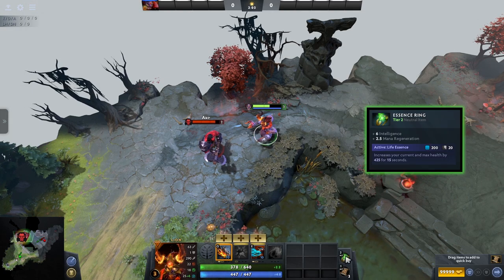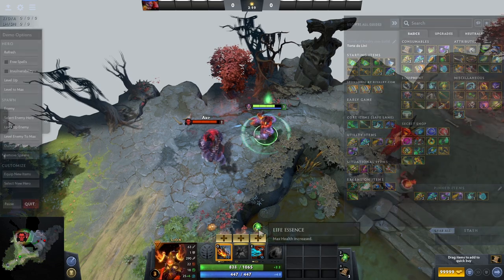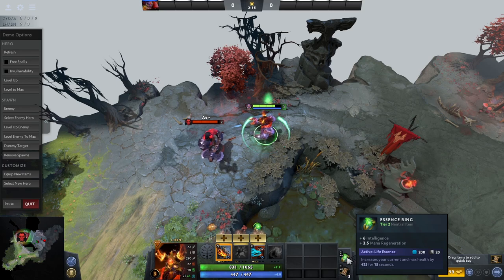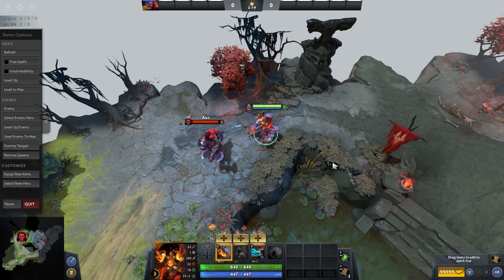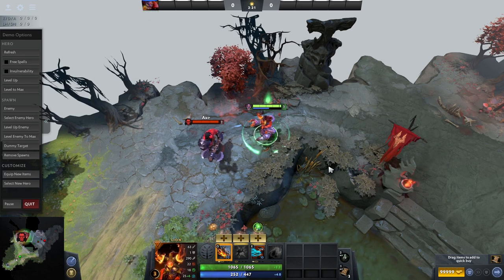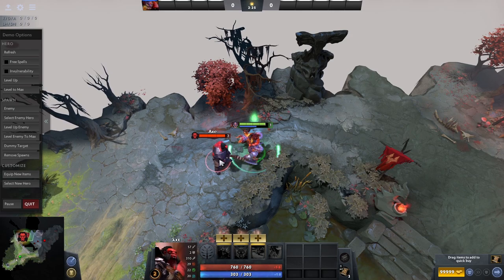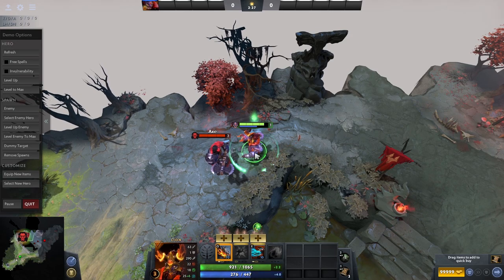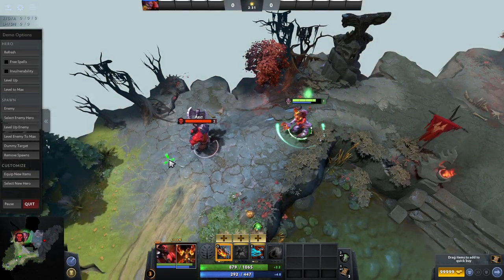The Essence Ring is an interesting one as it is quite nice on intelligence heroes with big mana pools, but it can also be good on tanky heroes with large health pools. This item boosts your intelligence and mana regen but also has an activatable that increases your current and max health by 425 for 15 seconds. It can really help you tank up and survive a bit of burst damage, but just make sure you have enough mana to use it as it costs quite a lot.